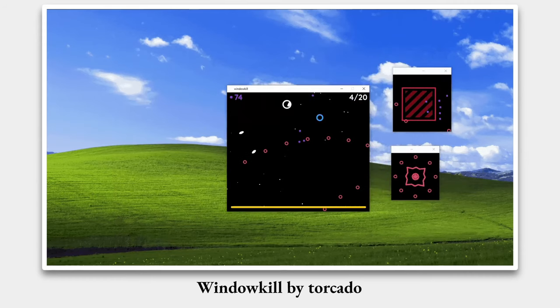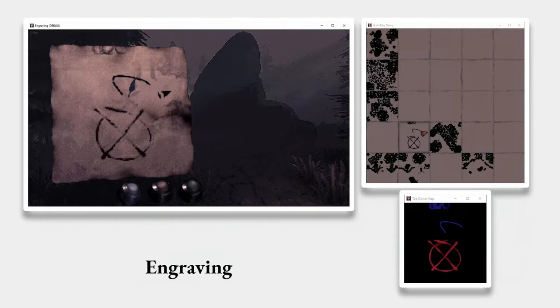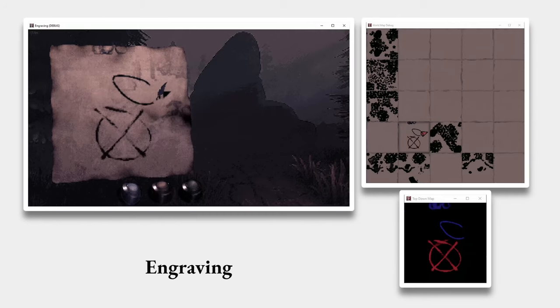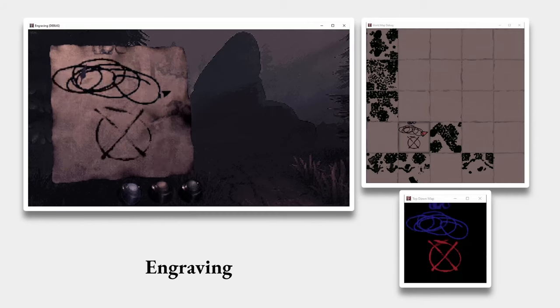Before we continue with viewports, another application for Windows is debugging. In my game Engraving, I can open different debug windows in addition to the main game window to show additional information — so I don't have to use overlays in the main game and can just concentrate on gameplay while opening other windows for more debug info.